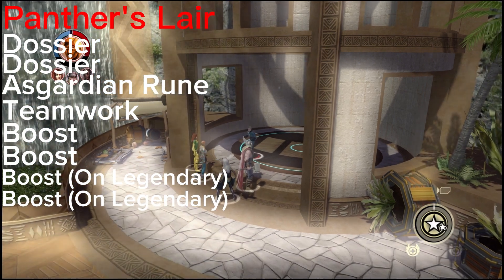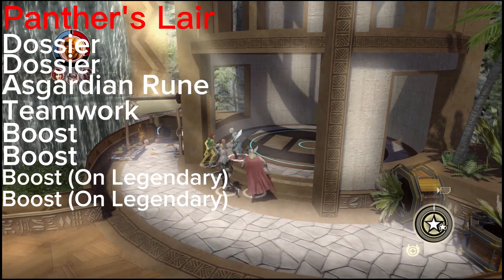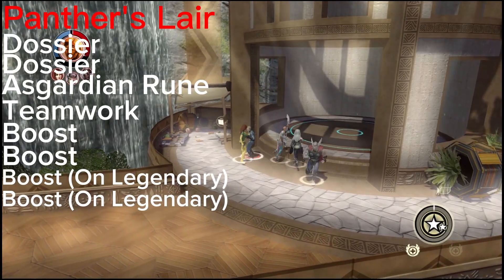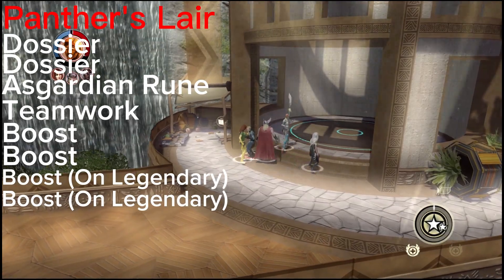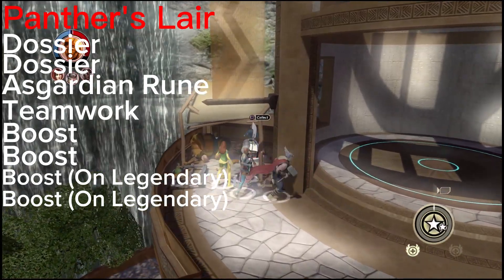As soon as you start the mission, you get off the elevator, you're just going to break off to the right, and the first dossier is going to be behind a couple of crates.